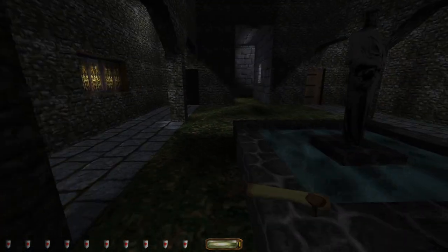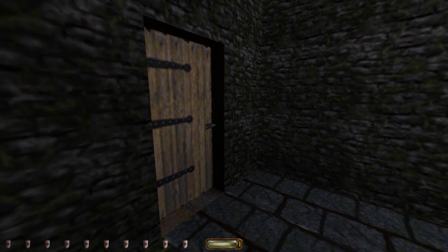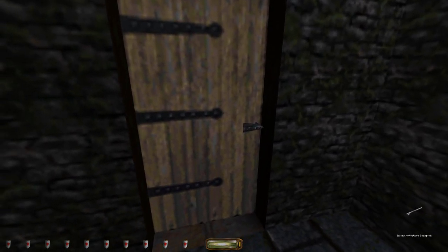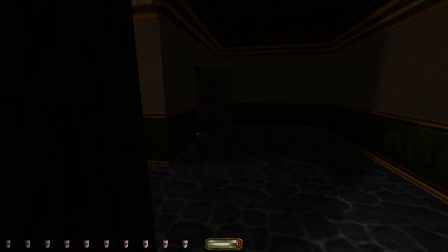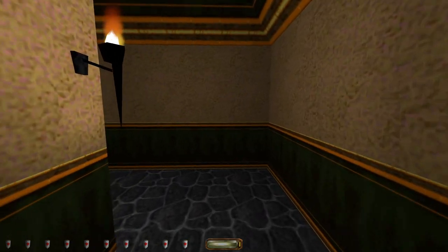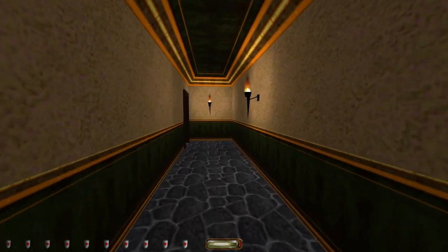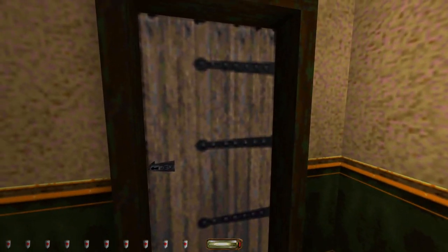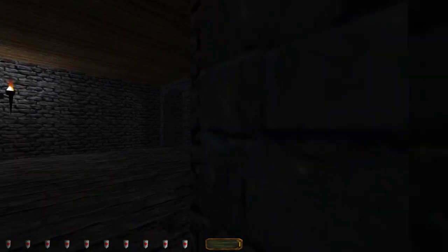We did just deal with the guard — we're good. We don't need to go to those rooms. Let's check this side. Looking good here. That's another closet there. Ooh, okay — here we go, some spooky stuff down here.